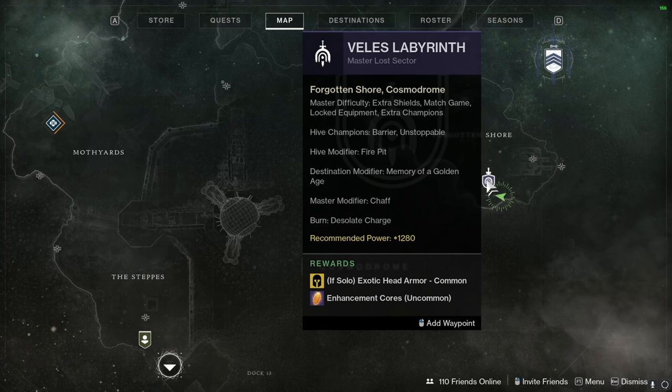The thing is you can't select the difficulty — sometimes it'll be 1250, sometimes it'll be 1280, so you're kind of just stuck with whatever it is for the day.